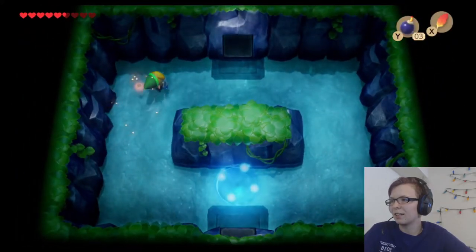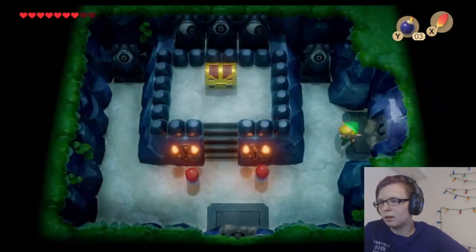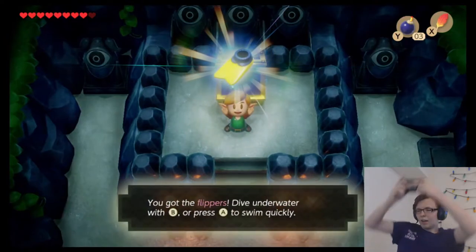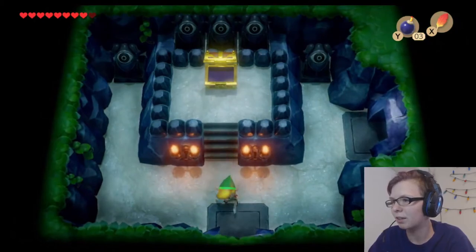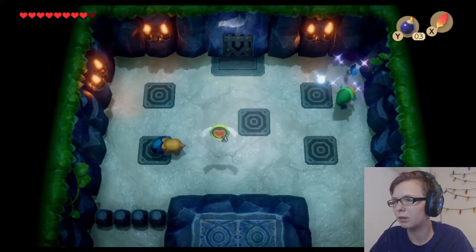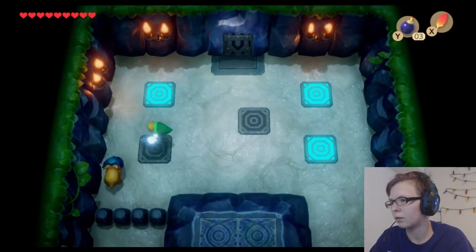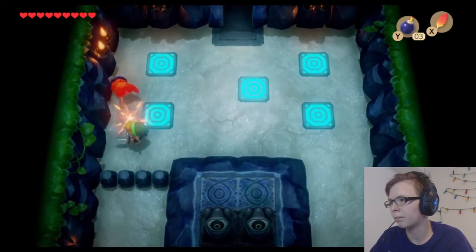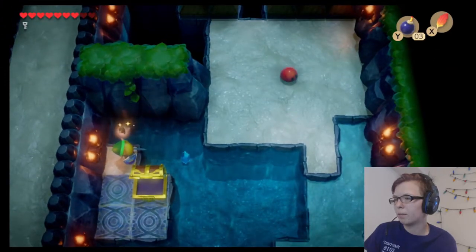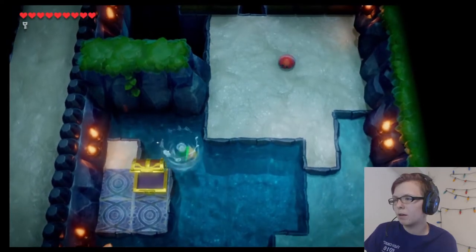Hello, fairy! Thank you. That's different. Aha! Flippers! Dive underwater with B or press A. What are you? It's a fairy! How do I capture you? Oh, I have to have it selected. Now I know for next time.